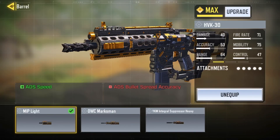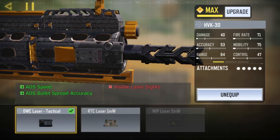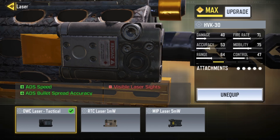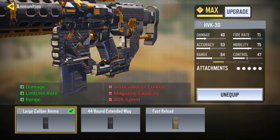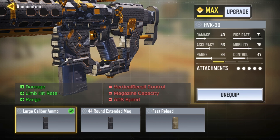Alright, so for the loadout I have the MIB Light slide handle — this is just to increase the reload speed. We've got the OWC Laser Tactical for ADS speed and ADS bullet spread accuracy. And then over here we have the Large Caliber Ammo. Now, different to other attachments, you don't unlock this with levels — you actually unlock this by completing headshots, I think it's 40 to 50 headshots. It's an interesting attachment and as you can see we've got damage,